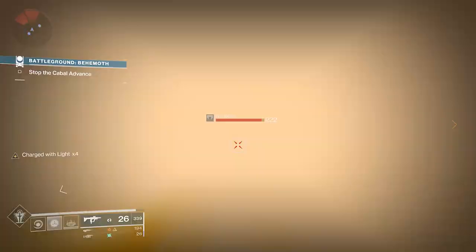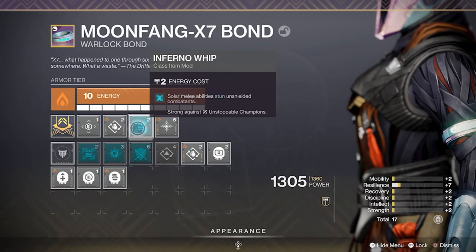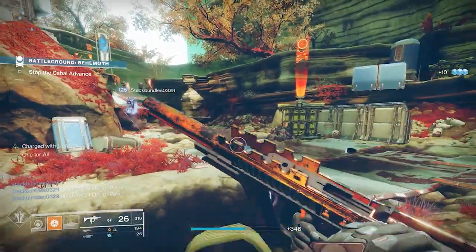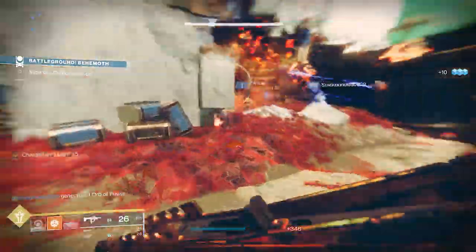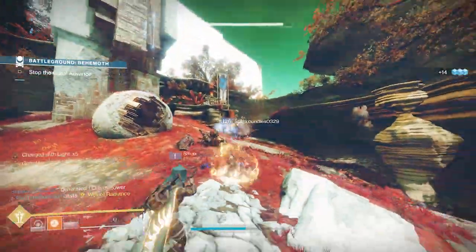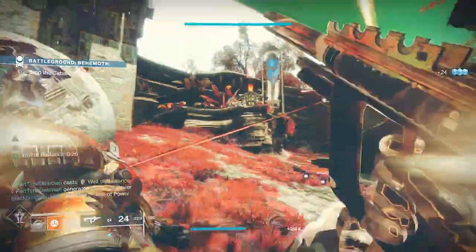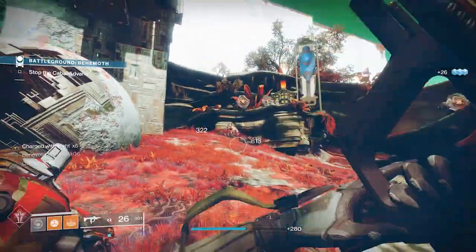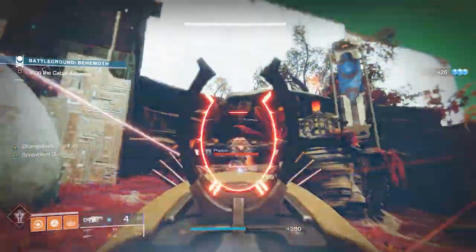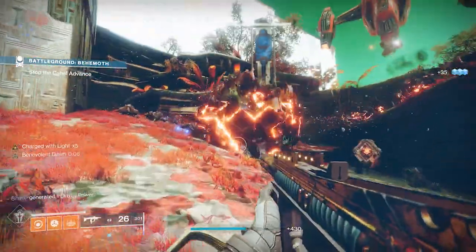Since this build is designed to keep you alive when surrounded by enemies, I also use the seasonal mod Inferno Whip, which allows solar melee abilities to stun unshielded enemies and specifically Unstoppable Champions. This lets me cover all three champion types while only needing Anti-Barrier and Overload on my gauntlets. You don't need to do exactly that — you can swap things out — but I like using this because then I don't have to think about it. I just make sure I have an Anti-Barrier weapon and an Overload weapon matching my gauntlets, and Inferno Whip covers Unstoppable.